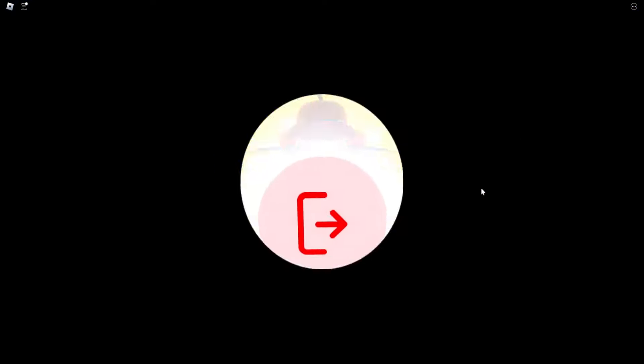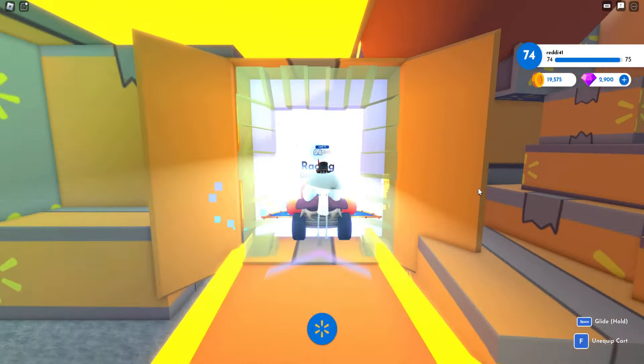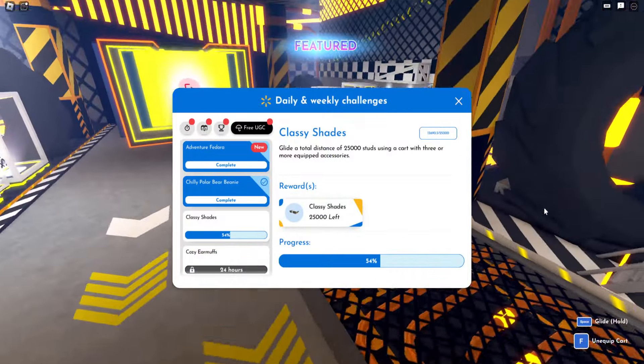We have the gliding quest — glide 25k studs in total and equip three accessories for your cart.